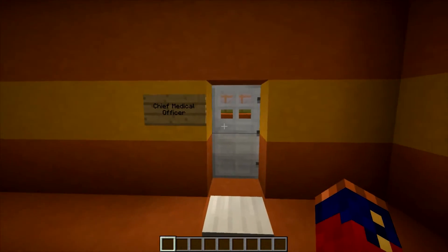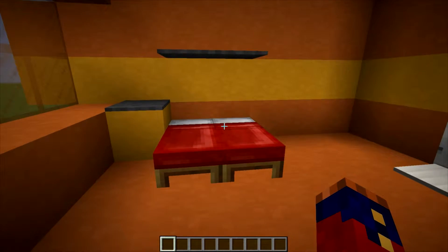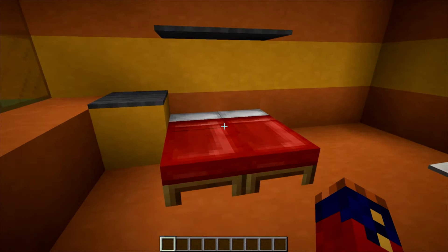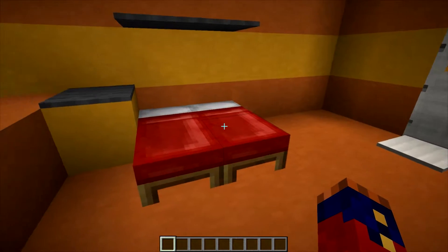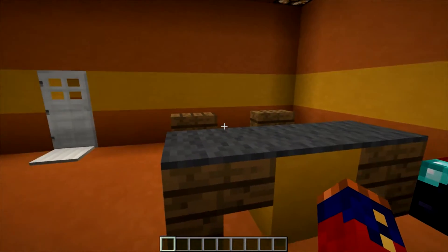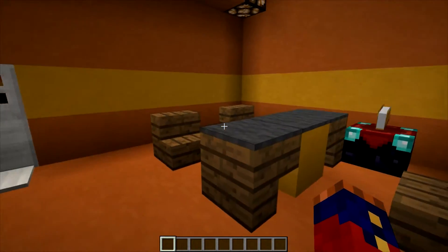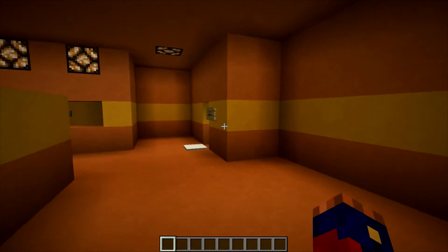Back over here we have the Chief Medical Officer's room. Depending on the type of mission, this would be used either as a patient's room to deal with psychiatric type problems, or it's where the Chief Medical Officer will sleep when they're off duty. Right here is a desk where they can discuss with the patient or the patient's family the current status of whatever's going on, as well as give any sort of diagnosis.